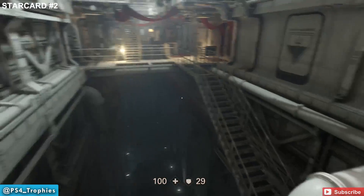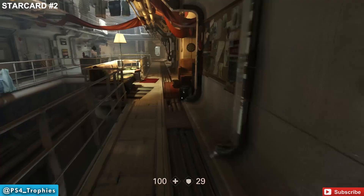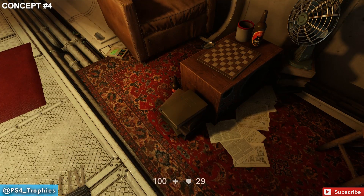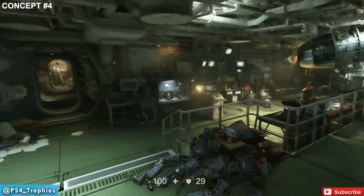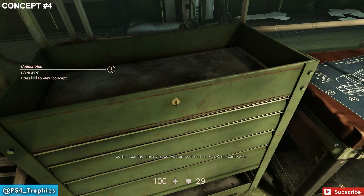There are a lot of collectibles in this relatively medium-sized hub world, so we're going from point to point to make it easier. That's star card number two. Now from here, go down the hall and turn right into Set's lab — there are a couple of collectibles in here.